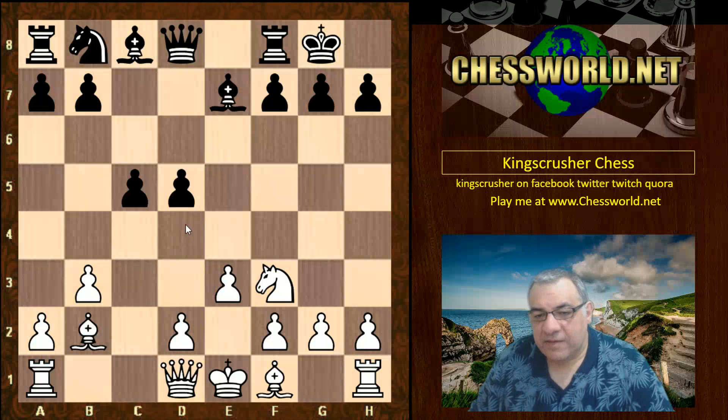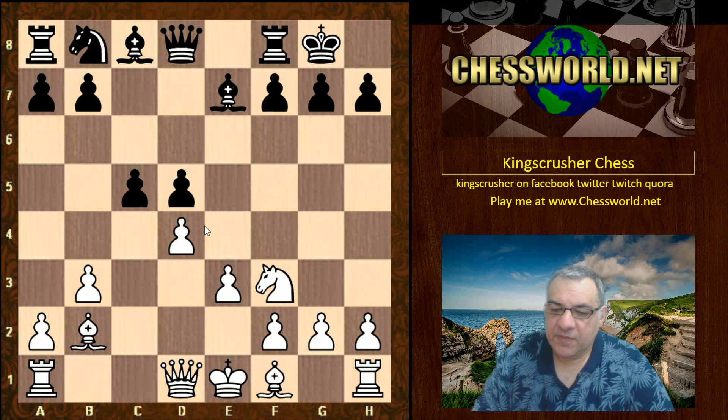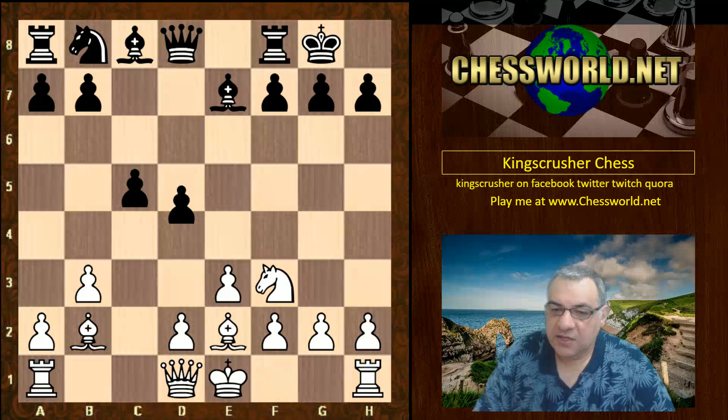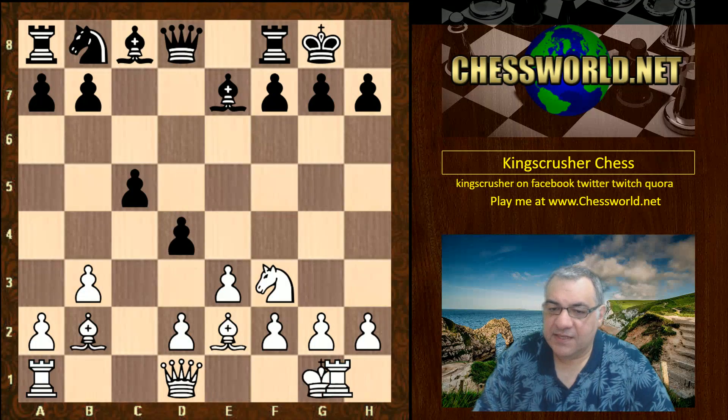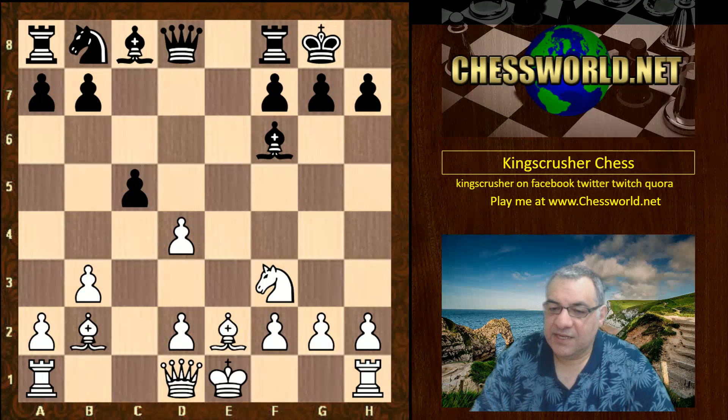Again, d4 might be a concern for white because tactically it could be quite useful. For example, let's look at Bishop e2 instead of what was played. After Bishop e2, d4 — if e takes d4 there's Bishop f6, and that's quite nasty. Black would be getting a nice bind on the position with a space advantage, and Knight c6 later would be at least equal.